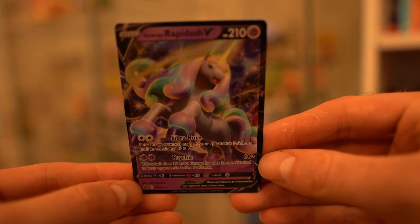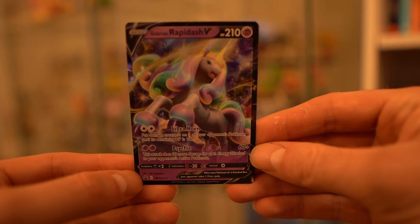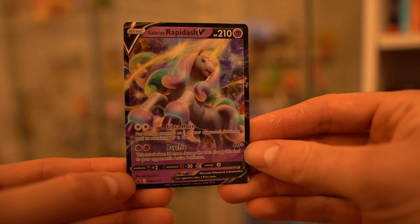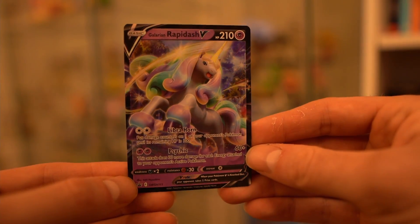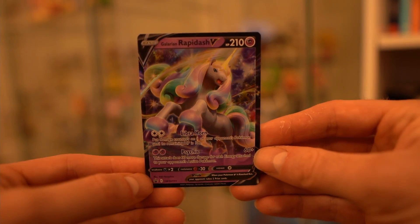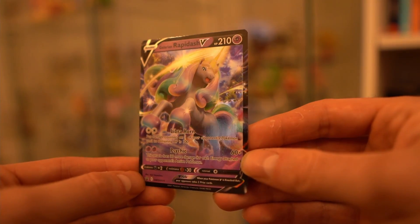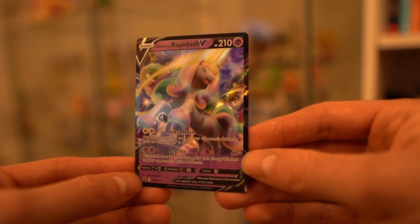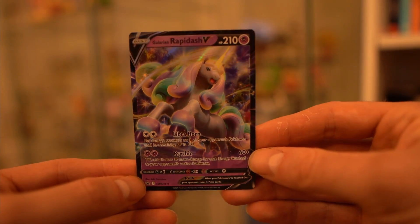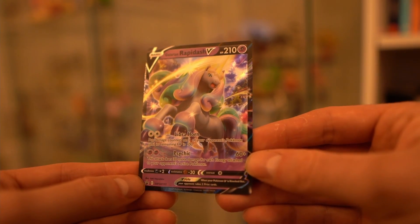Here is the Galarian Rapidash V. It has 210 HP and is a psychic type Pokémon. For two colorless energy you can do Librahorn, which says put damage counters on one of your opponent's Pokémon until its remaining HP is 100. And then for two psychic energy you can use Psychic, which does 60 plus damage. This attack does 30 more damage for each energy attached to your opponent's active Pokémon. It is weak to dark type Pokémon and has a resistance to fighting type Pokémon, with a retreat cost of one.